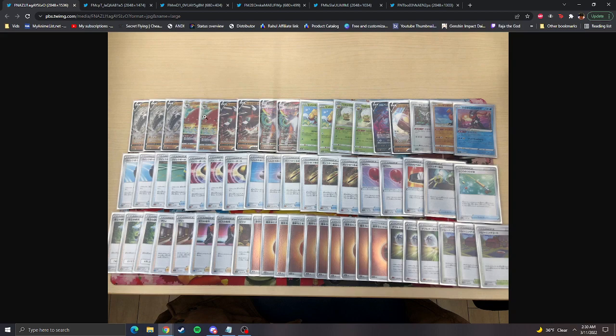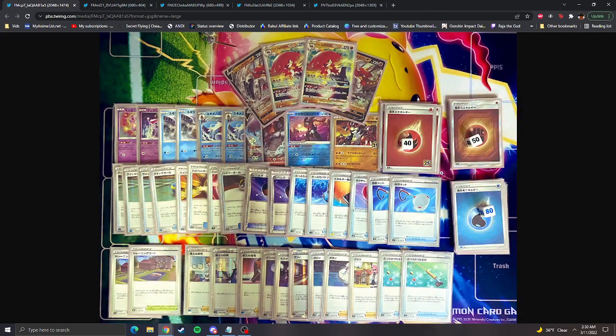We had Decidueye, and this build was with Lycanroc playing some Fighting energies, using Pickaxes super efficiently, getting energies to hand with Eldegoss, and pitching them to do 270 damage — I think 270 is the max. Very cool. Another build uses Frolass to power up your Pokémon in one turn, Volcarona to shuffle all your energy back in — and since Decidueye can discard any energy and it counts toward the attack, you utilize these niche cards to power up and set up Decidueye basically every turn.